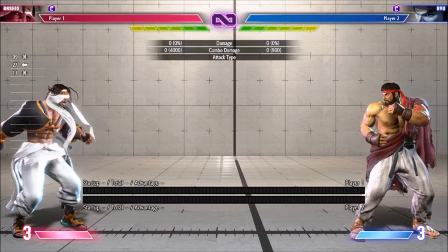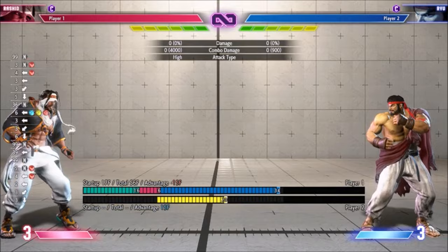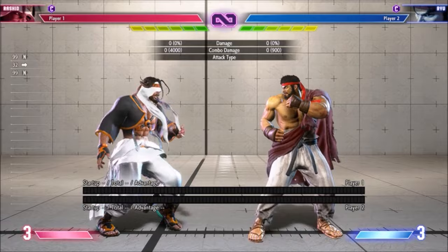All versions of Eagle Spike are massively unsafe, but recover quite far away. Notably, the wind enhanced versions are only minus 15 and quite hard to punish, but they're still vulnerable to drive impact, backward jump, or even just on-block punishes if the opponent has one. Naturally Super 2 is plus on block, and in fact you can mix the opponent up after cancelling into it.